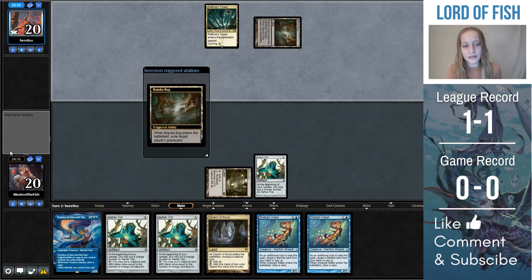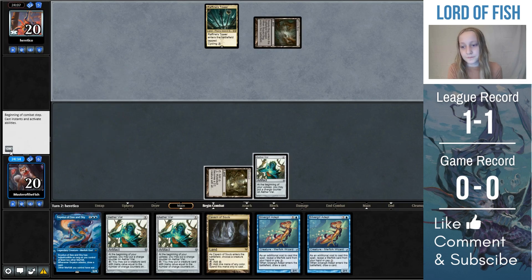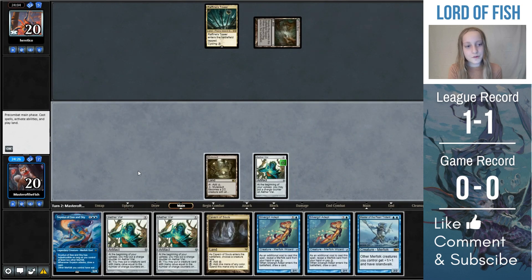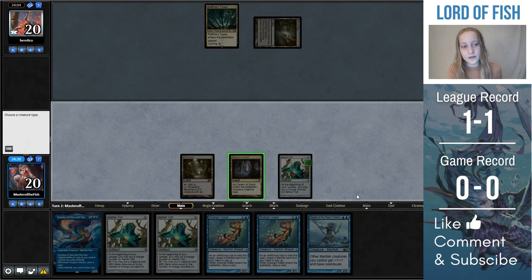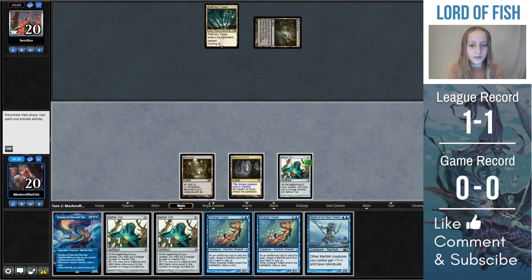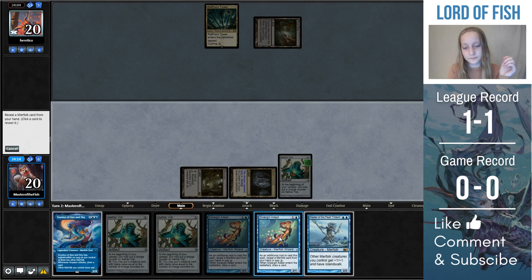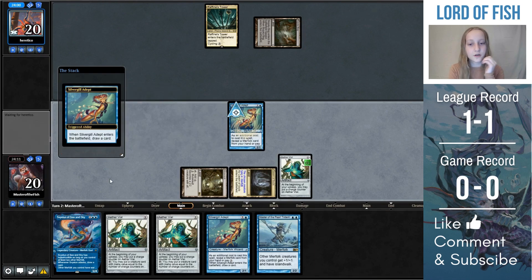I need to really know what I'm playing against in order to see if that's relevant or not. So we decided to tick up the aether vial, and we drew a Master of the Pearl Trident. So this turn I'll just play out Cavern of Souls, and then it makes sense to cast Silvergill Adept, and then reveal Silvergill Adept. Since revealing Silvergill Adept basically gives your opponent very little information, it's always the best card to reveal if you can.